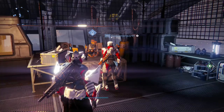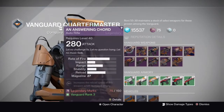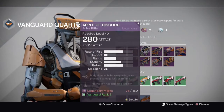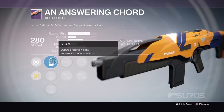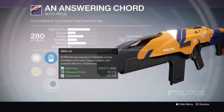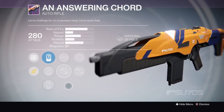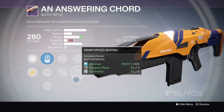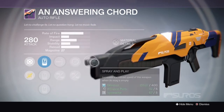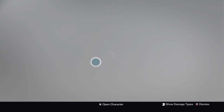Let's move on over to the Vanguard. We've got the Answering Chord Auto Rifle. I do like it, but I don't know if it's going to be what you need. You've got High Caliber Rounds, Appendant Magazine, Single Point Sling, Reinforced Barrel, and Spray and Play. Spray and Play is where this gun is going to hit its high point.